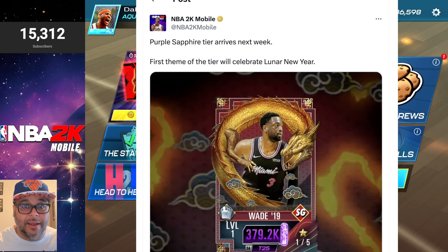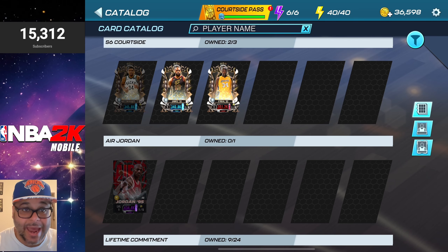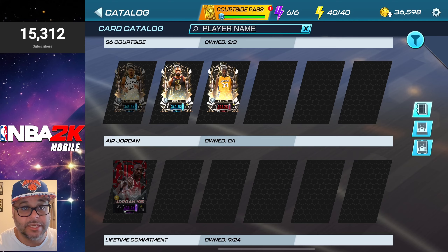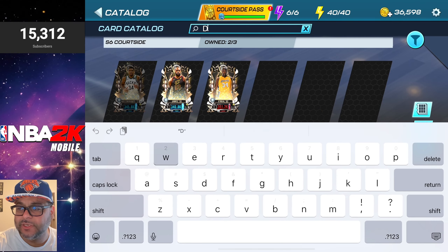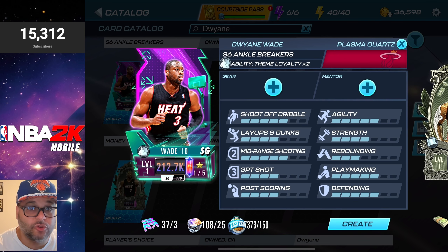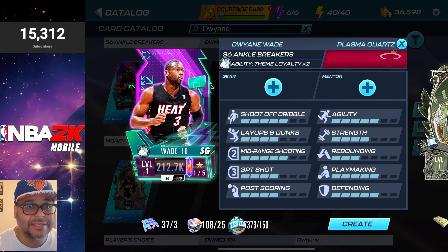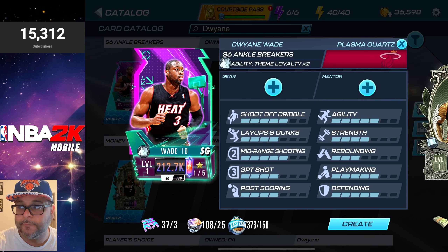Let's also break down this Dwyane Wade. The D-Wade is not in the catalog yet, but this D-Wade will have the same stats as the other Dwyane Wade cards. Looking at a previous Dwyane Wade — there was one for the Ankle Breakers theme — he has a five in shoot off dribble, mid-range shooting, agility, playmaking, and defender. He's normally one of the top shooting guards in the game.